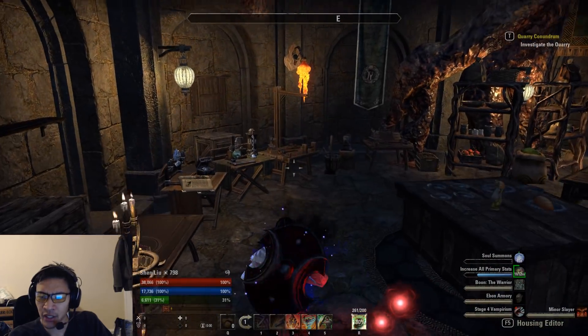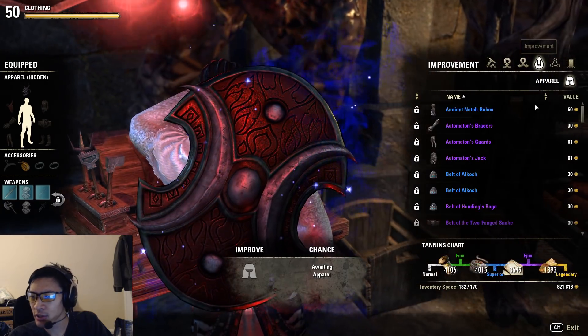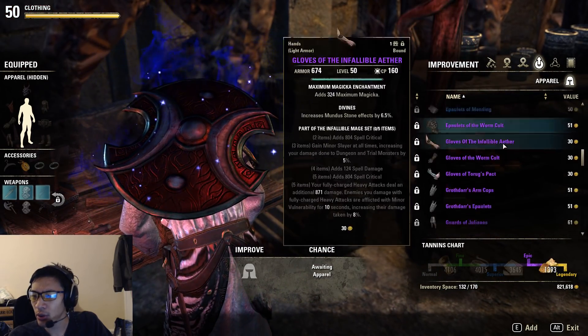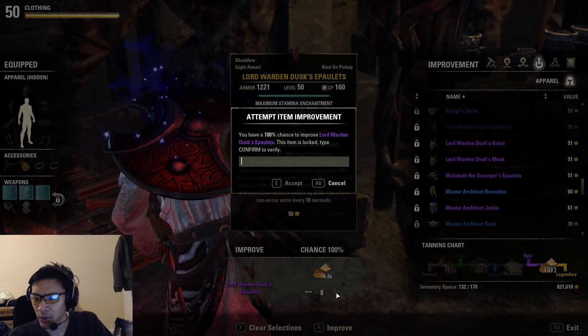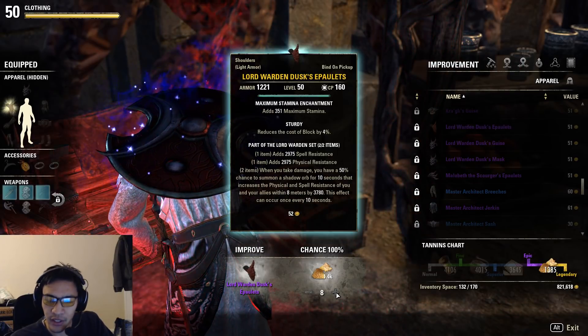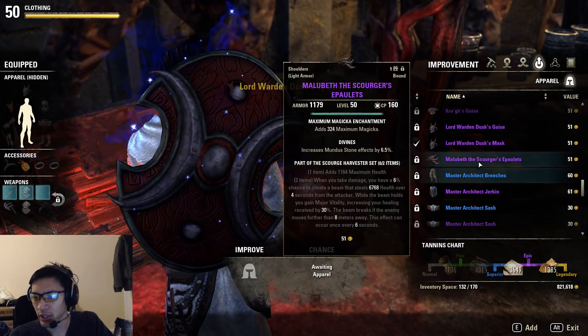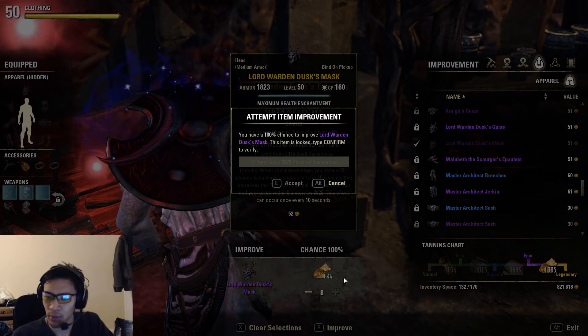One thing to note is that resistance mitigation, as far as we can tell, floors to the nearest whole tenth of a percentage point. So if you have 14.26%, it rounds down to 14.2%; if you have 14.22%, it also rounds down to 14.2%.